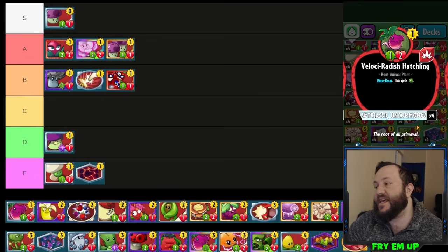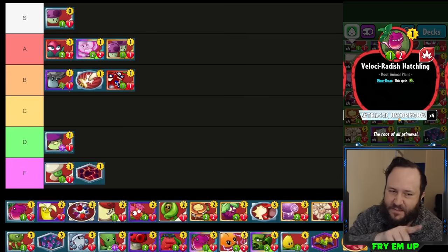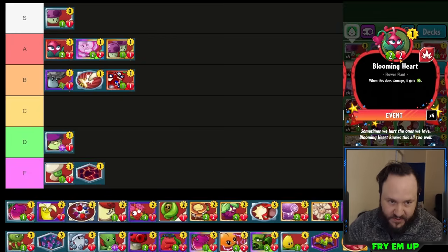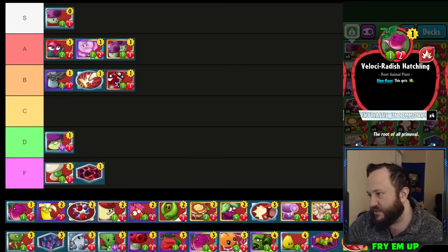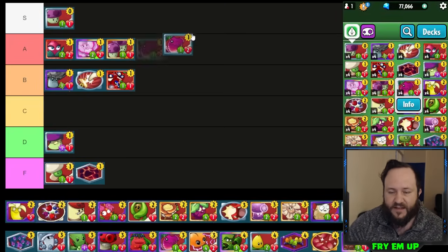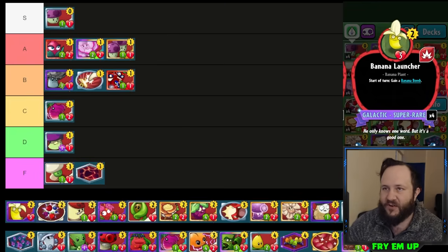Blaster Hatchling — we really found only one deck for this: a Spudow deck that runs Photosynthesizer and Triceratops with a lot of dinosaurs. You kind of need to buff the health of this card. It starts off with only one attack unlike Blooming Heart which starts with two attack — a big difference in terms of how much damage it's doing. If you're only drawing one card per turn this is just a worse Blooming Heart. I'm going to give it C-tier because it did have a very solid use in the dinosaur dino roar deck for Spudow.